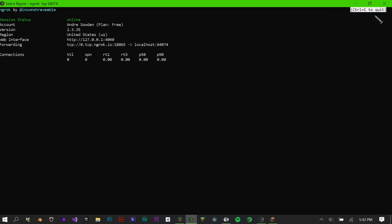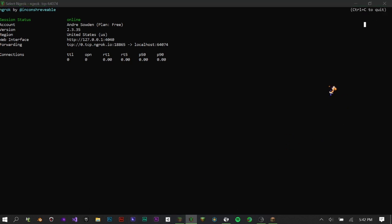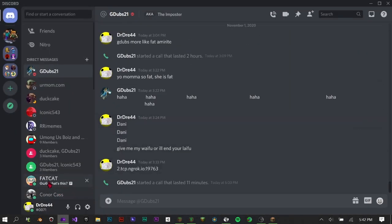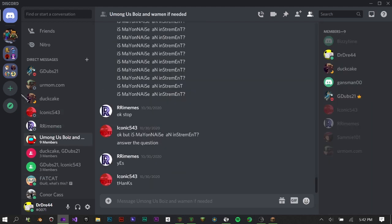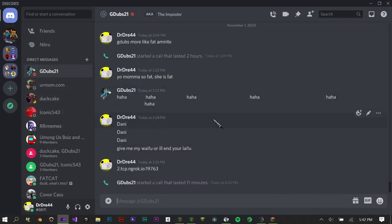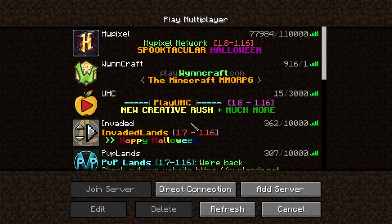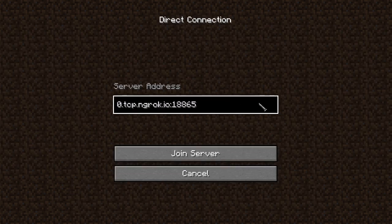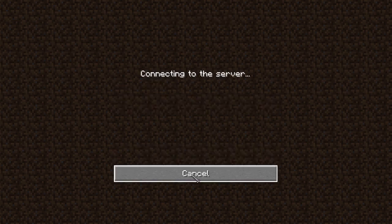So you open up Discord or whatever, and send your friend that forwarding address. Then, as an example of what they'd do: go to Multiplayer, then Direct Connect, hit Ctrl+V to paste the code, and they would join and it would work.